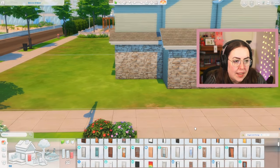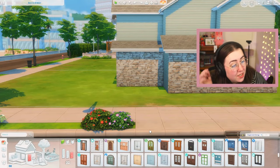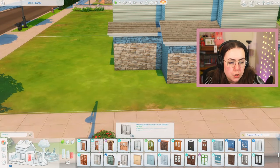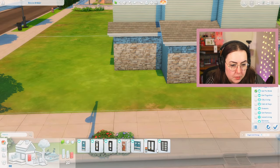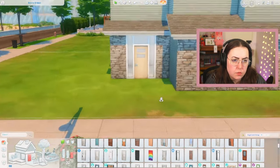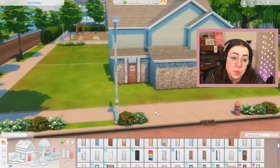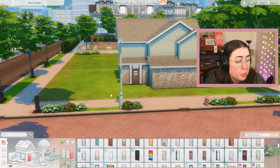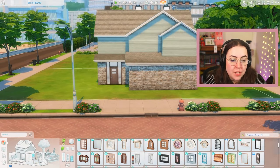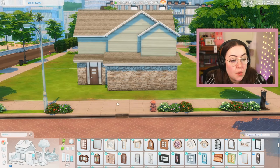What's a pack that doesn't have great items but has a good door? Cats and Dogs — no, I don't like that door. We could use up our base game here, but I feel like using base game this early is not a super strong choice. Get to Work could be a good one to use up, though their doors are all like exterior doors — not front door material. But wait, why do I like that mid-century one? That's a base game door. Dark brown — I'm going to hold on to that one for right now.